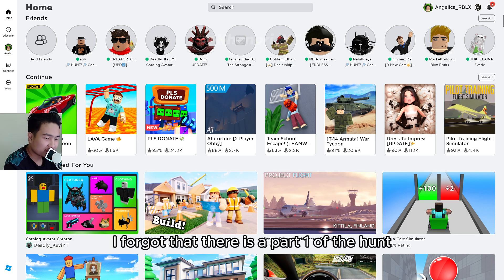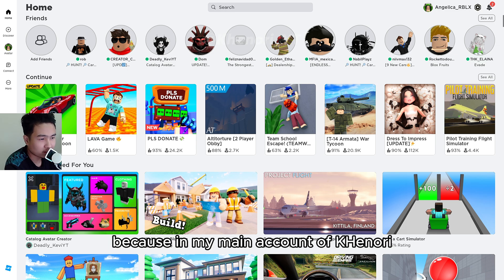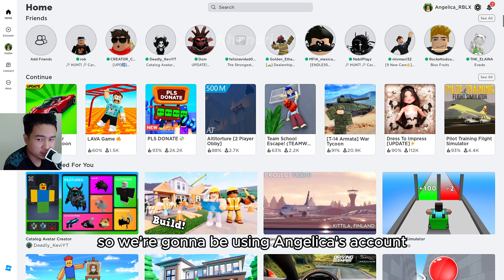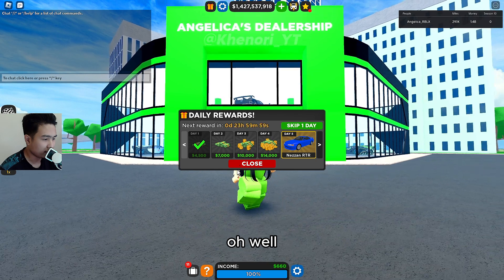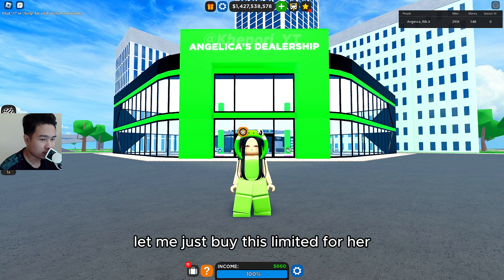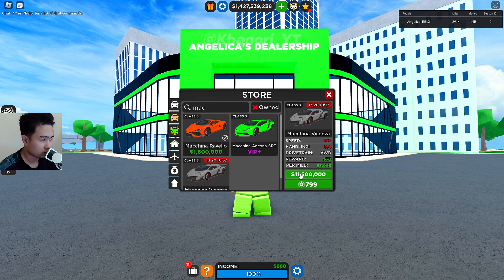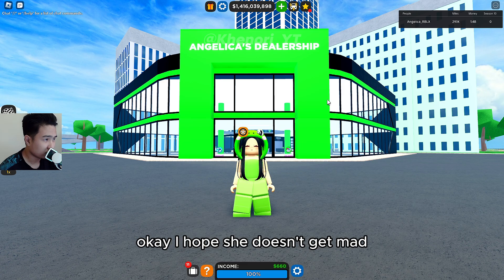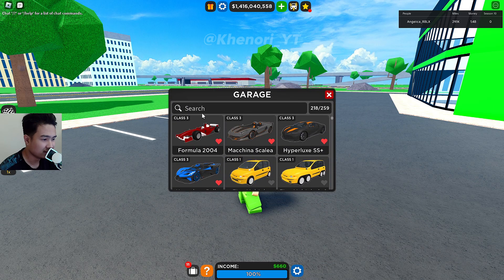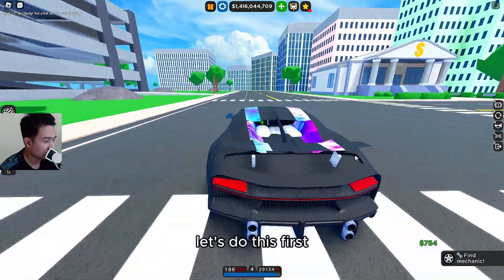Hey guys, I forgot that there is a part one of the hunt, and now I'm using Angelica's account to do this hunt. On my main account, Kenori, I can't do it because I'm already done with that from last year. So we're gonna be using Angelica's account. There's so much green limited — let me just buy this limited for her. I hope she doesn't get mad. Let's just use her favorite car for this hunt.